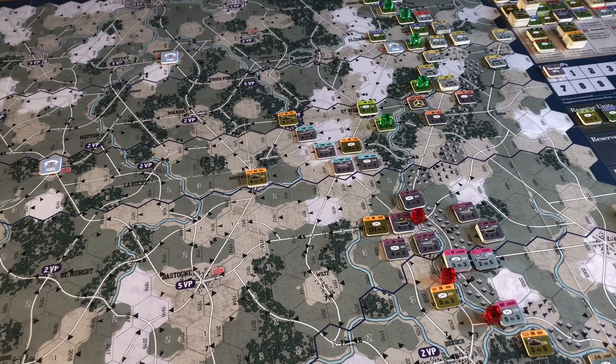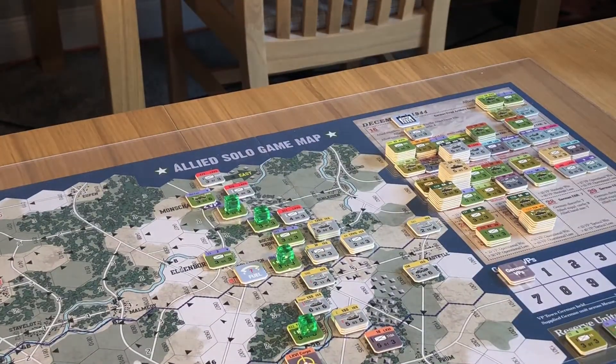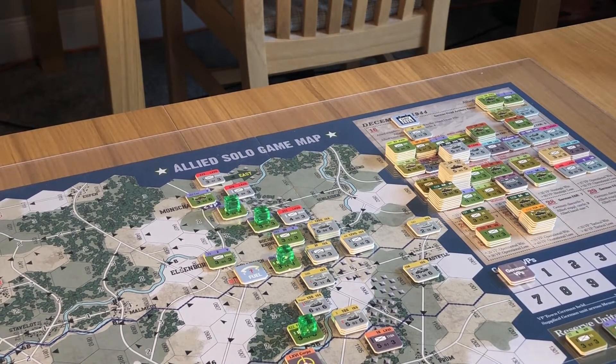Check detachment markers - I've not got to them yet. Advance the day marker on the calendar. You'll notice there's still a German reserve unit there - the reason he's still there is you don't get to play the army group card because it happens...